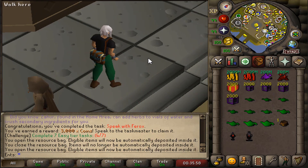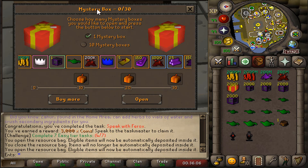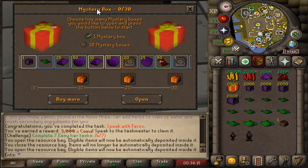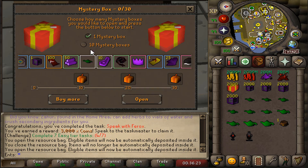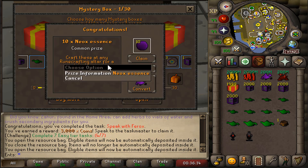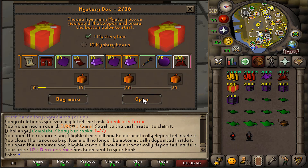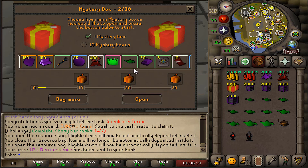Let me show you the donation mystery boxes I'll be giving away. I just can't get over this beautiful interface — this is a huge project, one of the biggest out there. Let me open one mystery box to show how it works. We got Neox essences — we can convert it to dust, claim it, or send it straight to the bank. Let's send it to the bank and open another one.